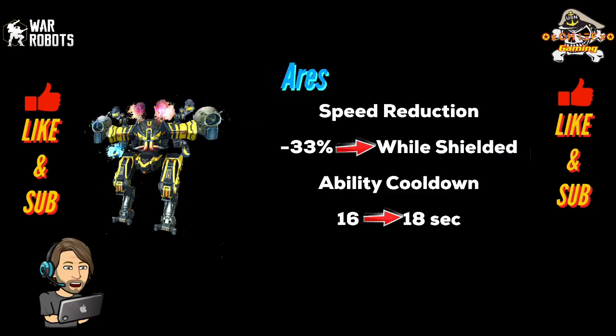Moving on to the robots — we've got the Ares. The Ares is going to receive a nerf to its speed of 33% while it is shielded, and it is also receiving an ability cooldown increase from 16 to 18 seconds. What they've told me is they were trying to make the ability cooldown go up slightly to make phase shift a little bit less influential on this robot. At the end of this video I'll give my overall impressions.